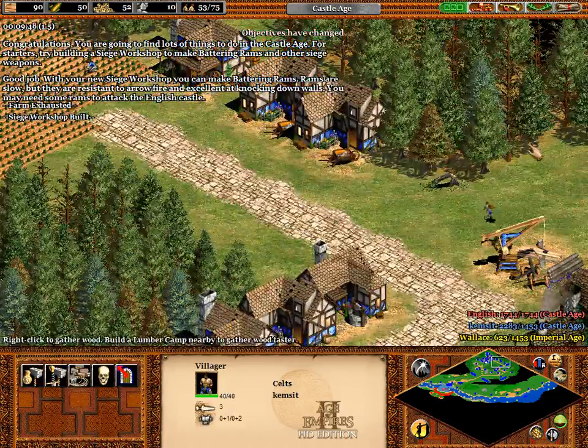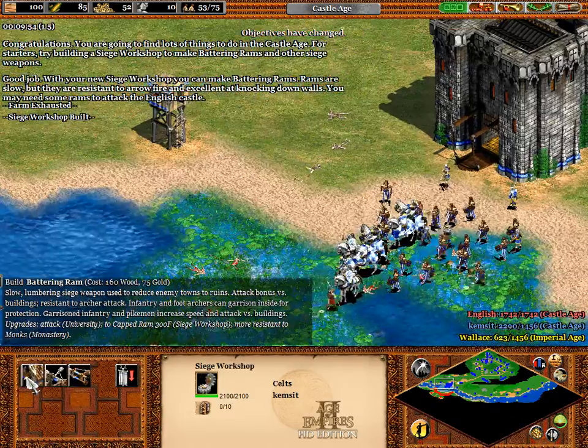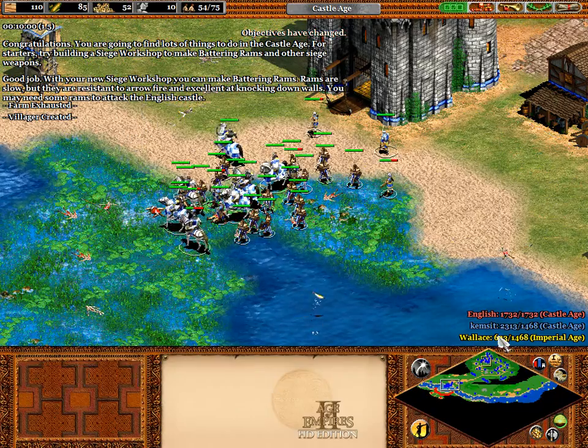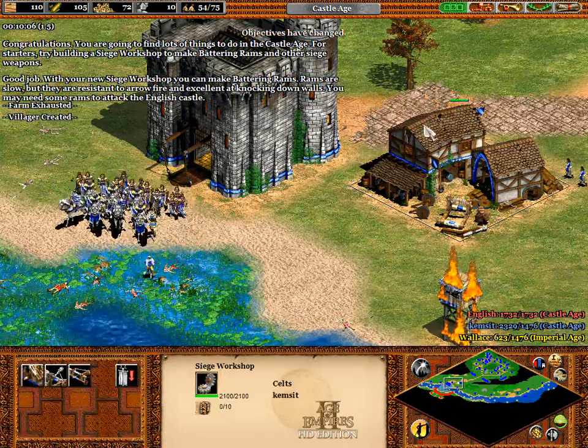With your new siege workshop you can make battering rams. They are slow but they're resistant to arrow fire and excellent at knocking down walls. You may need some rams to attack the English castle.